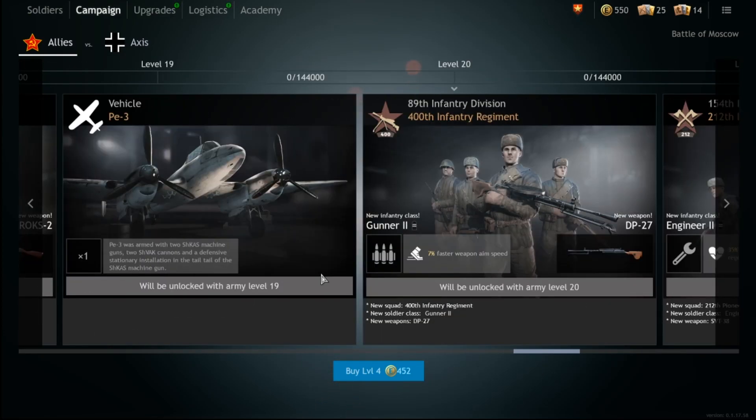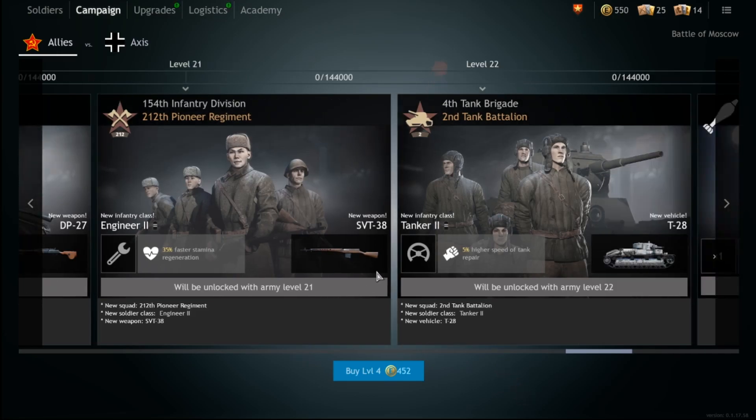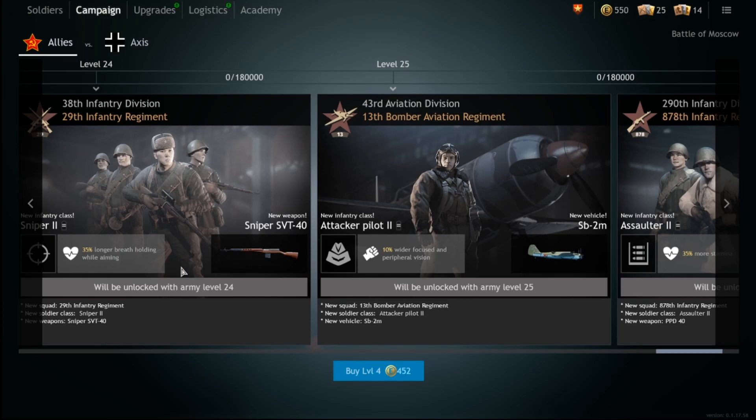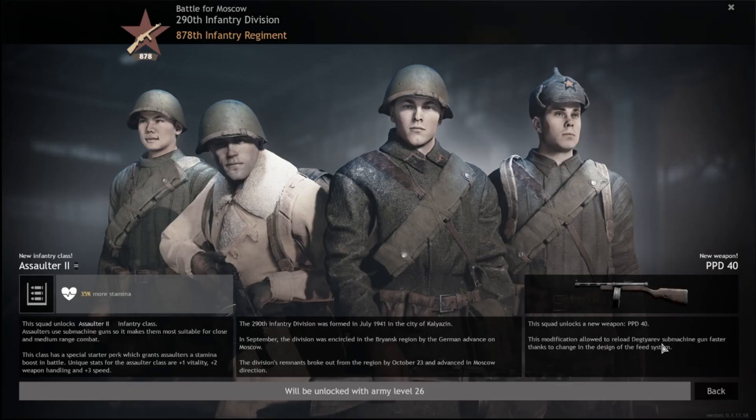Stick with bolt-action rifles over the sniper SVT since it costs a lot of silver orders. Grenade launcher and flamethrower — not a huge fan of either until they get buffed. The DP-27 is a fantastic gun — highly recommend picking up a couple for your gunner squads. For the SVT-38, maybe just get one elite squad of shock troops running these since they cost a lot of silver orders. Finally, pick up a couple PPD-40s at the very end — it's a direct upgrade that reloads much faster.